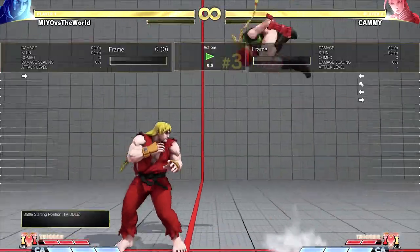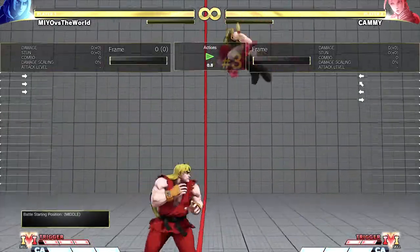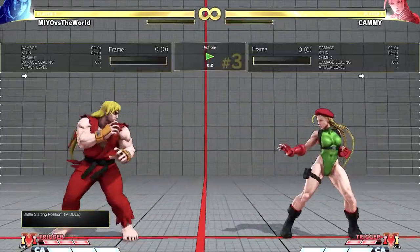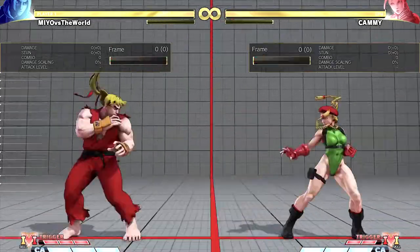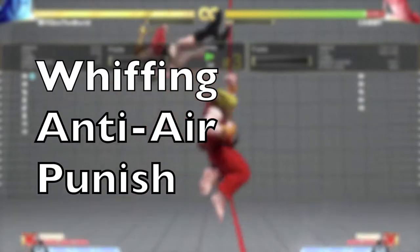This is a great way to make sure that even if your opponent tries crossing you up, you can always anti-air them. I call this strategy WAP, which stands for Whiffing Anti-Air Punish.